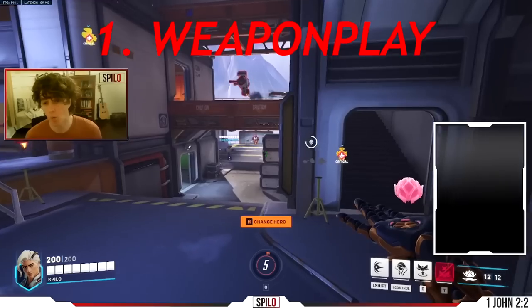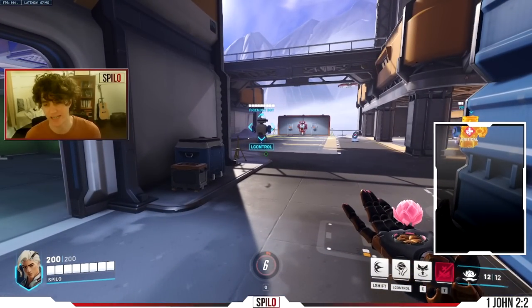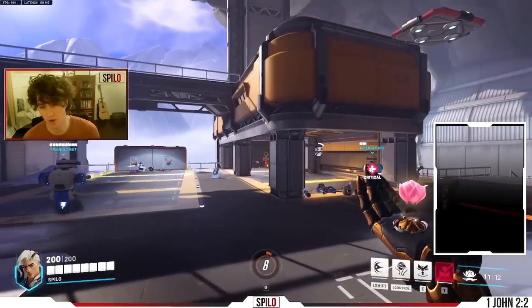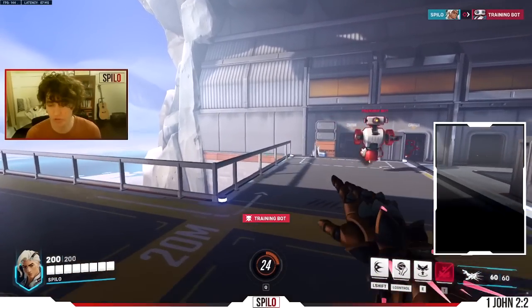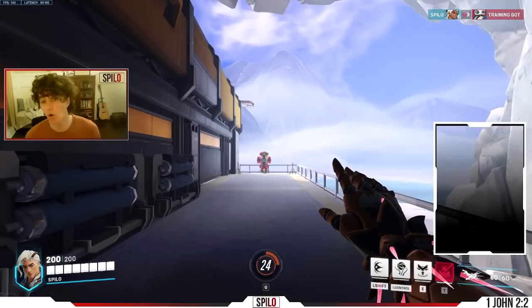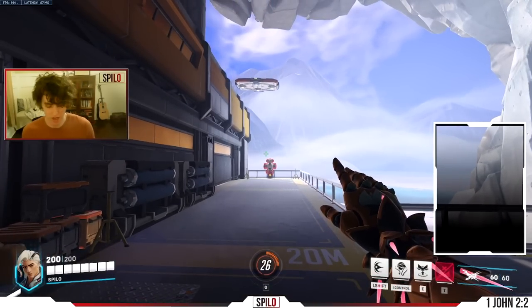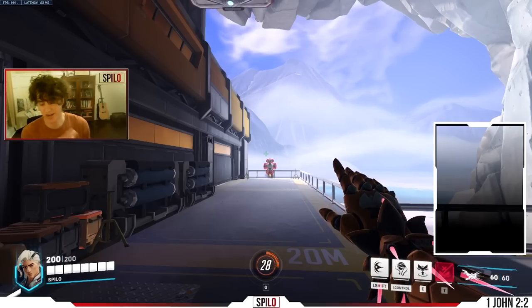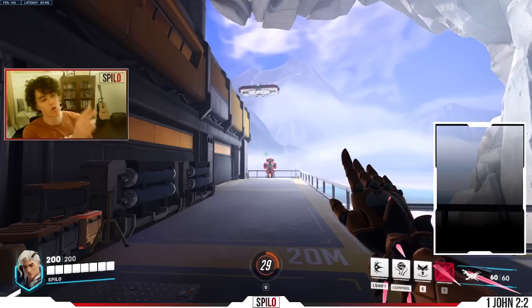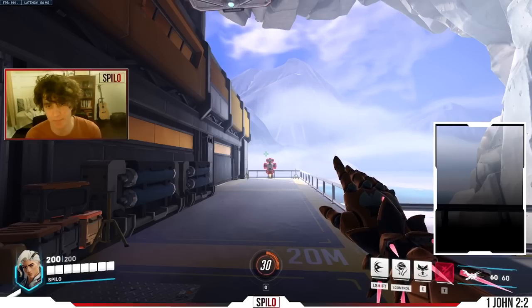Number one: one of the weakest aspects of this hero right now is how uncomfortable and difficult it is to swap between doing damage and doing healing. That swapping back and forth is an extremely important part of this play style. On mouse and keyboard on PC, you're going to be doing this with your scroll wheel, just like you swap with your Mercy gun. The problem is that in most mouse grips, the middle finger that uses the scroll wheel is going to be on the mouse two button.